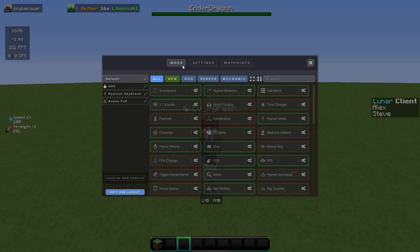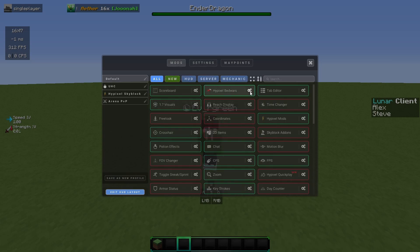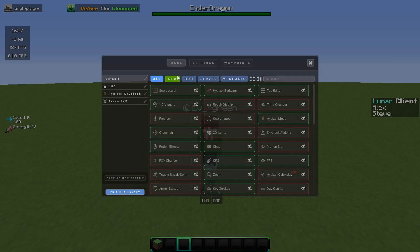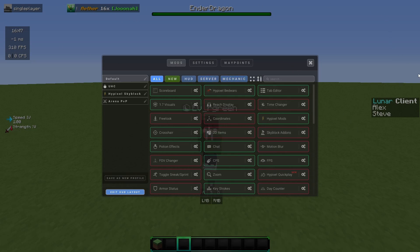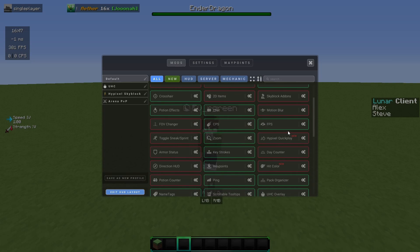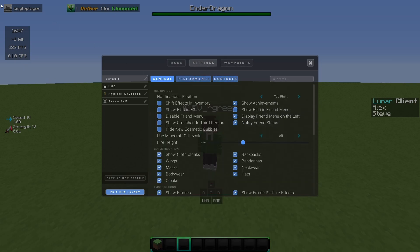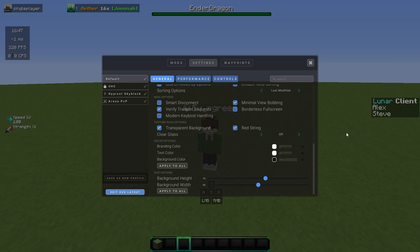Something you should know is that if you go into these settings and hover over them, you can see what they do, so I don't need to explain them. If you go into settings it does explain what each mod is. I do want to talk about adding stuff to your HUD layout — the less you have, the more FPS you're going to get. I have my clock, ping, FPS, and CPS, as well as my pack and server, which are really helpful.